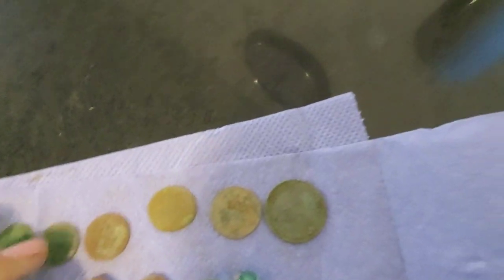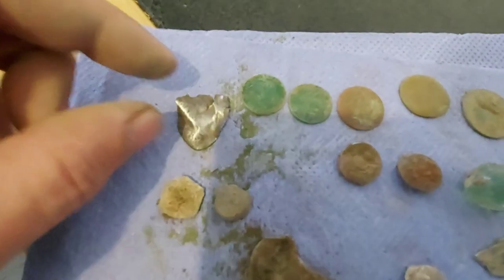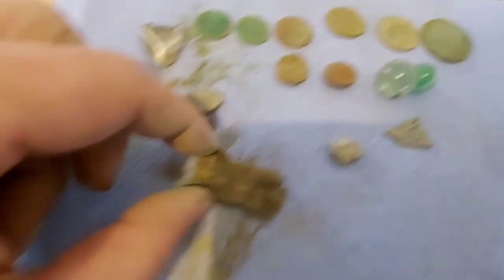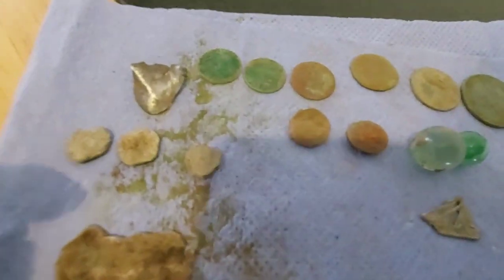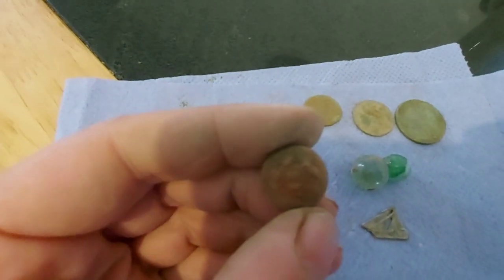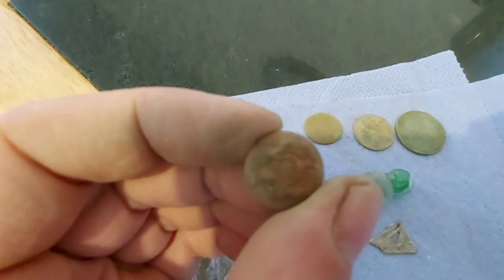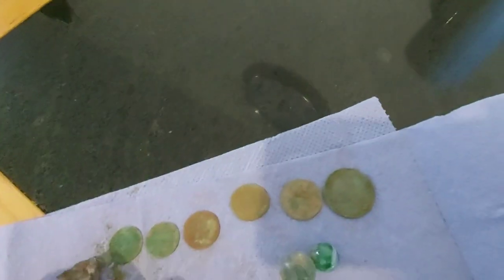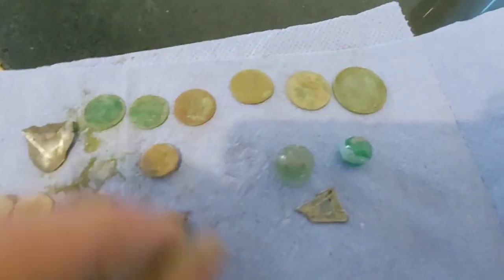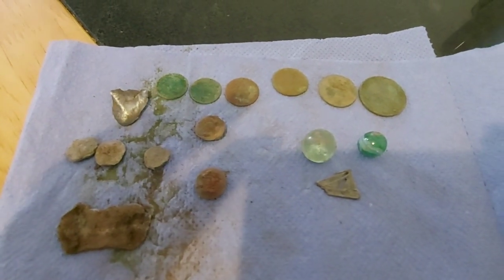Here's the finds guys: a couple of halfpennies — 1, 2, 3, 4, 5, 6 coins — 5 all in all. A silver spoon I believe, 2 bits of don't-know-what — I thought they may have had something on them, they haven't. A bit of crap lead, another bit of don't-know-what, probably parts of bag seals, a couple of general service buttons, a couple of marbles, and a little lead boat. And yeah, that's it. See you at the next video guys.